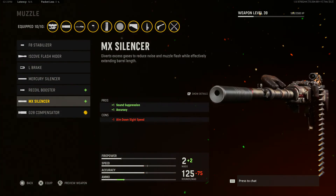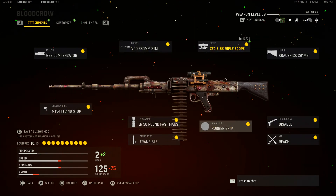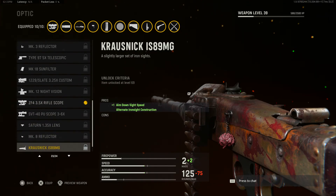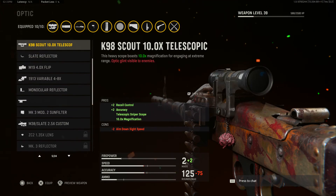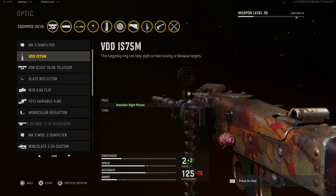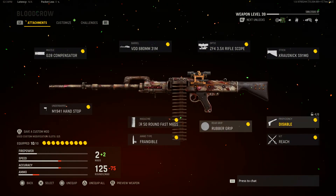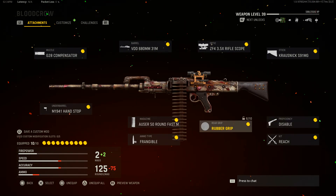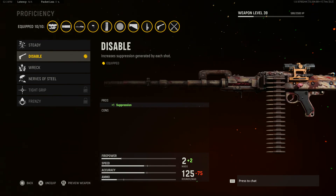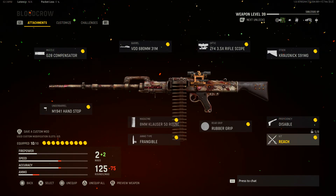As far as practicality goes, I really like this class for this weapon — I think it's pretty solid. All the attachments are really good. The only one I'm not really a fan of is this optic — with multiplayer you don't really need a 3.5x sight. With my play style I probably would have preferred a 2x or maybe a monocular reflector, something a little closer range. But everything else in the class is pretty good. Disable is a pretty good proficiency — it adds suppression, making enemies a little more disoriented. I'm going to give it a 7 out of 10.